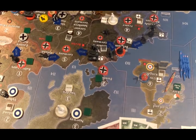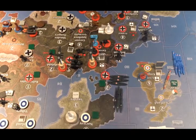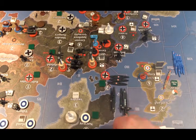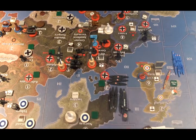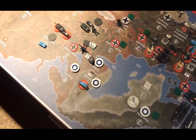German placements: the new carrier and fighter, plus the new cruiser, go into the naval slot. The Finns place their new units in Finland.